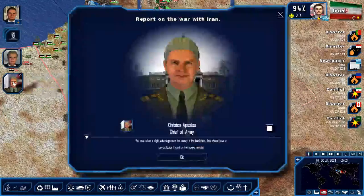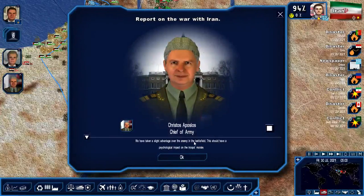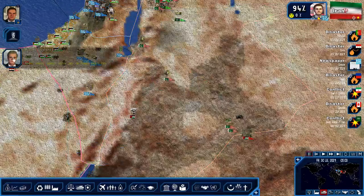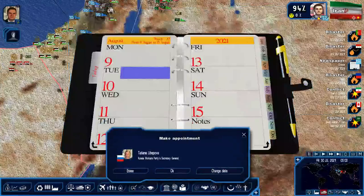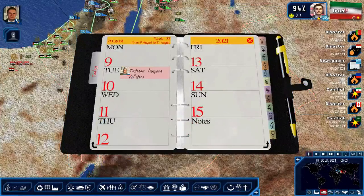Report on the war with Iran - we have taken a slight advantage over the enemy on the battlefield. This should have a psychological impact on the troops' morale. Good. Trying to get these guys in office - we have been supporting them for a while.